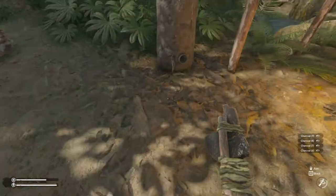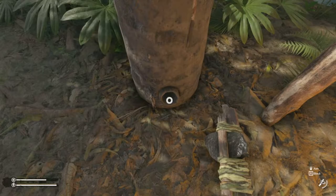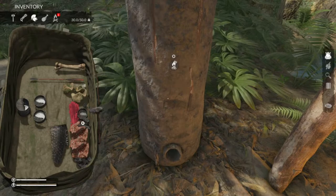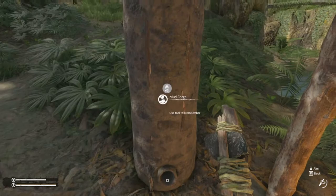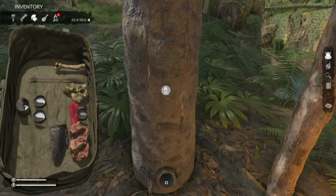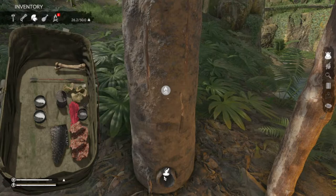The mud forge itself has two sections: the fuel section and the section for what you're going to be burning — in this case, iron. First, fill up the fuel. You can add it one at a time or pick up chunks of five at a time. There are two different resources you can use: iron ore, or tins from cans — just eat the cans and they give you empty tins that you can melt down to make metal. Always keep those tins with you.